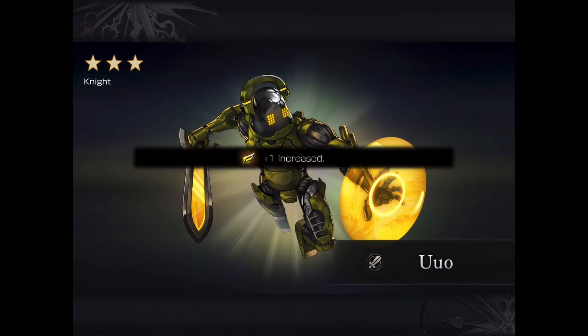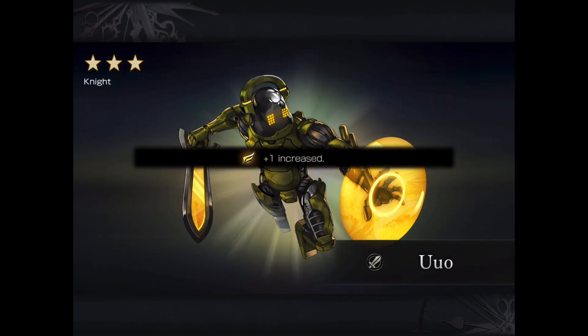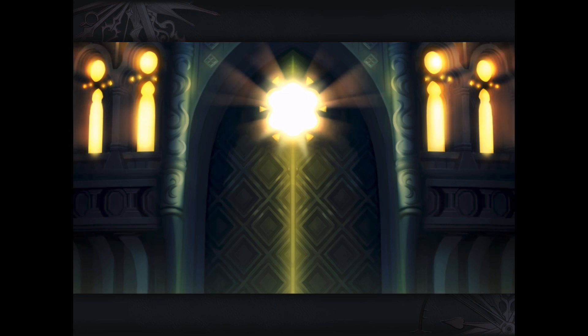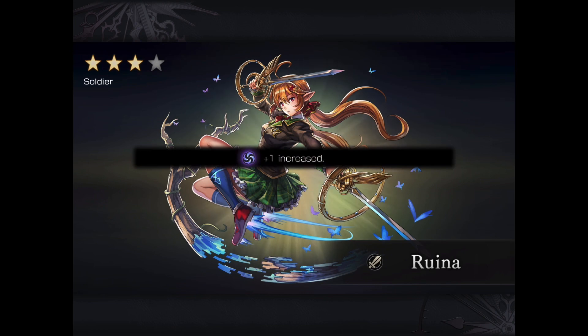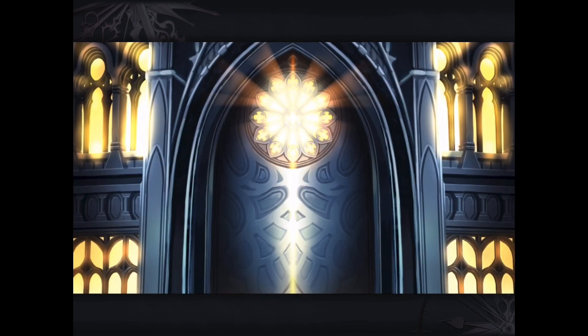Not too many things to be excited about, and we get his partner, Uo. We're 9 pulls in and we get A.S. Runa — 1 extra shadow. Not too bad.